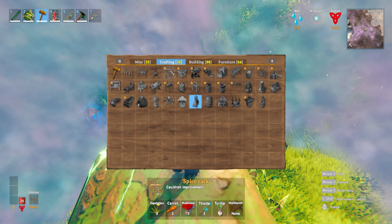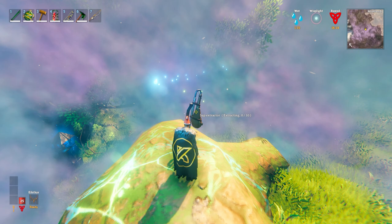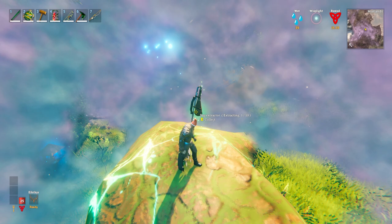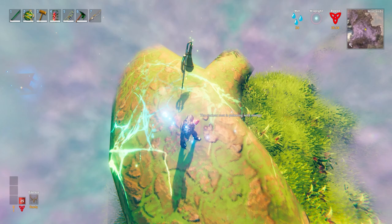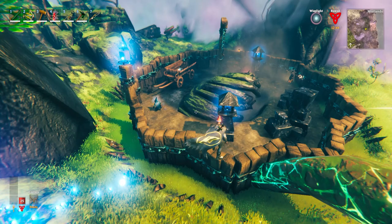The next item is the Sap Extractor, found in the new crafting menu. It requires some new Yggdrasil Wood, as well as black metal and a Dvergr extractor. The short version is: you get a sap extractor and put it in one of the Yggdrasil roots, and it will extract sap over time. Once you're done harvesting sap, the trees will run out and you'll have to move to a new root. Do mark their location though, because once you leave them for a while, the sap will regenerate and can be farmed again.